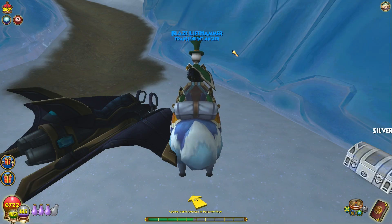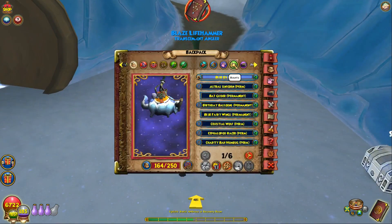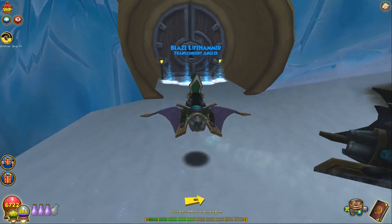We're going to buy this thing. Goodbye Blue Ox — you've been really good to me and I'll use you in the walkthrough. But for right now we're going to switch to the Batglider. So this is complete — oh, it's loading some stuff in.